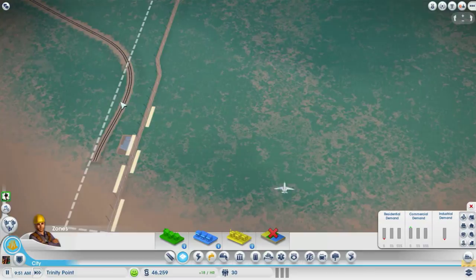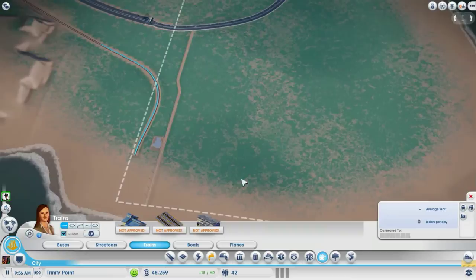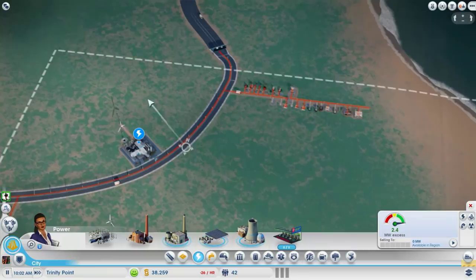I actually didn't leave enough room for a train station if I want to put one, but we'll try that in a little bit. So we need power — I'll just drop power here because we'll move it later — and we need water.